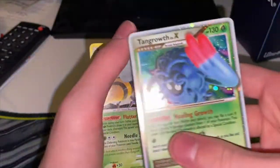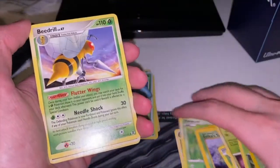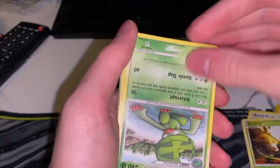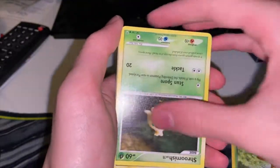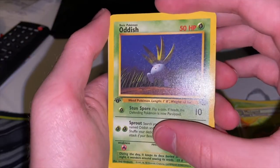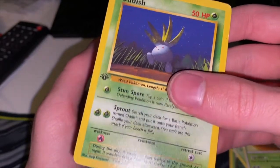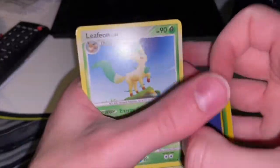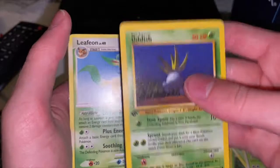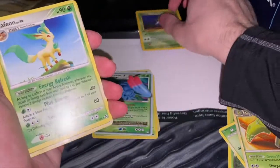We got a Tangrowth EX! Beedrill, Scyther, Lombre. None of these are first edition... oh wait - we DO have a first edition! As I am saying first edition - Oddish! I see you! What are the chances - as I'm saying there's probably not many first editions, we pull a first edition card! Get in!